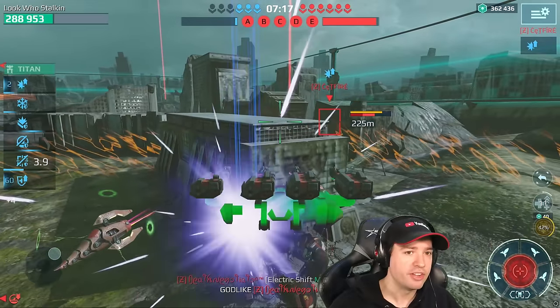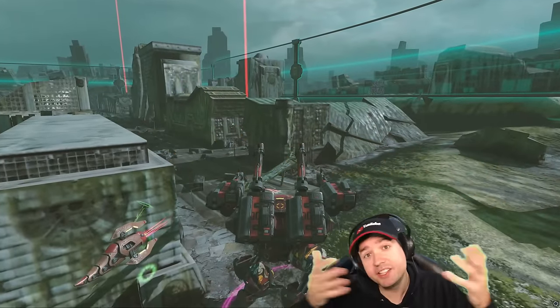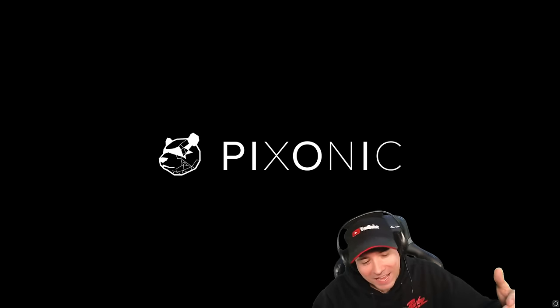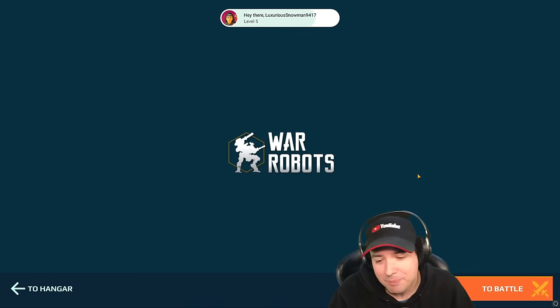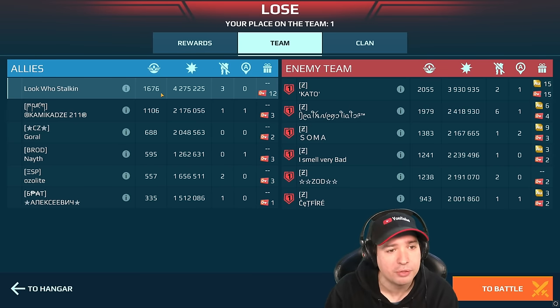Pro tip number one, ladies and gentlemen: Explosive Expert pilot skill on Zeniths if you want. I don't know why a pro would run Zeniths, but if you do have fun playing it, it works the same way. And obviously Avalanche is a very, very good example of that.